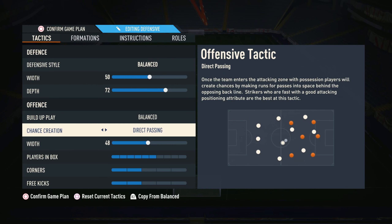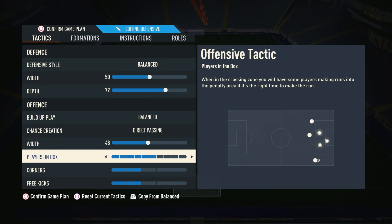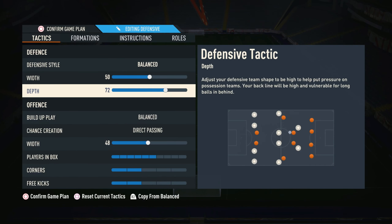Like I said in my last video, every single formation that you use in FIFA 23 should have direct passing for chance creation. Width 48 — obviously we are a pretty narrow formation so we don't want anything too wide. Plays in box on 6, because your whole front 3 is going to be getting into the box and some midfielders will too. 2 corners and 2 free kicks — I keep it this way because I don't like getting hit on counter attacks.